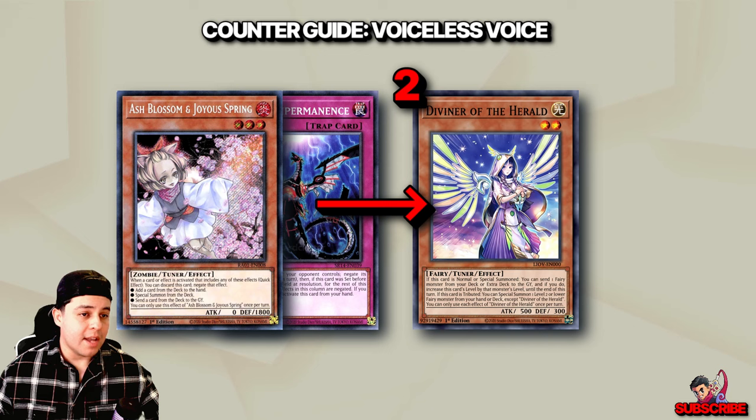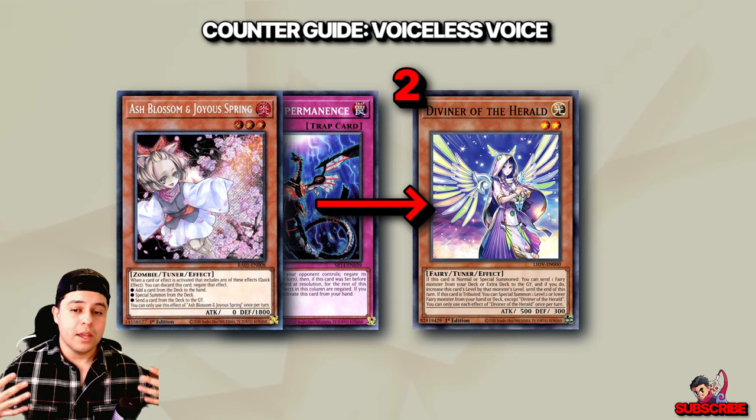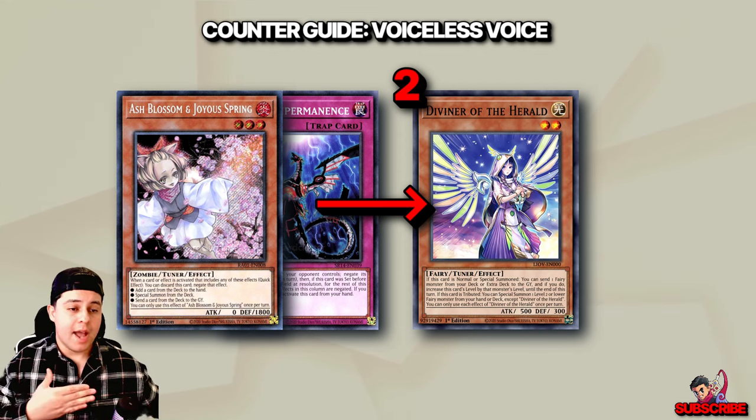At this point, you can utilize Ash or Infinite Impermanence, but be strategic on which you use. I recommend Infinite Impermanence on Herald, similar to Lowe — Lowe and Herald get Impermed. Use Ash on anything else.